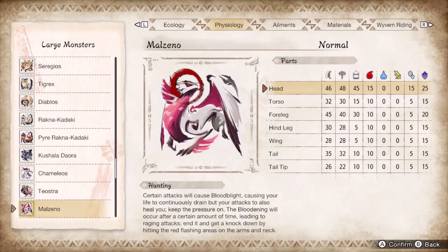Malzeno borrows its wing attacks from Valstrax and tail stab from Magnamalo. The unique moves are the blood blades and the teleporting, which are telegraphed enough to guard on reaction. It also has a command grab that sucks your life force while boosting its own power. It leaves a number of openings, so pump phials into its face and arms to knock it out of its enhanced state.